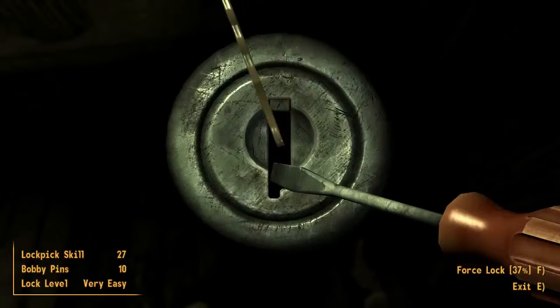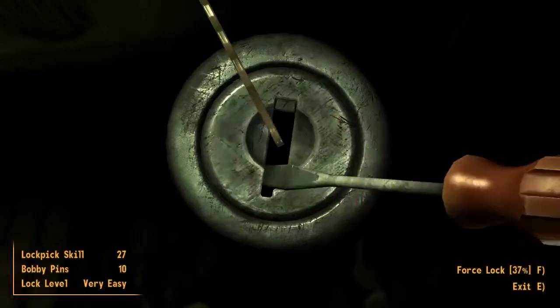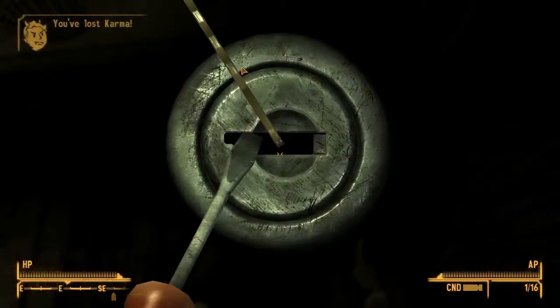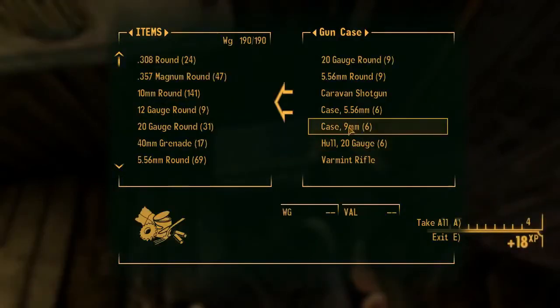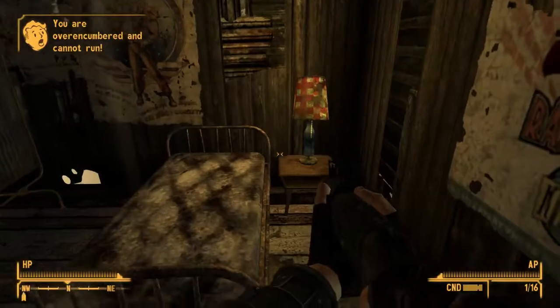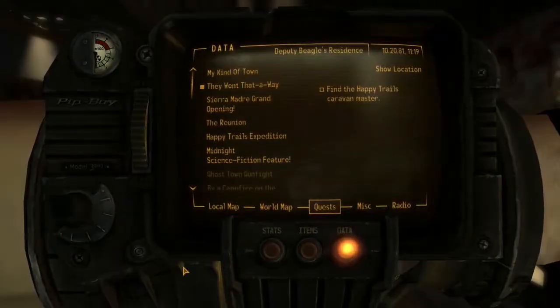Let's go ahead and try to pick this lock. I don't know if I've explained lock picking yet, but basically you move the bobby pin back and forth, press right and left to turn with the screwdriver, and you're trying to find a place with the bobby pin where the screwdriver can turn all the way. Let's take all of that — I'm over in encumbrance.